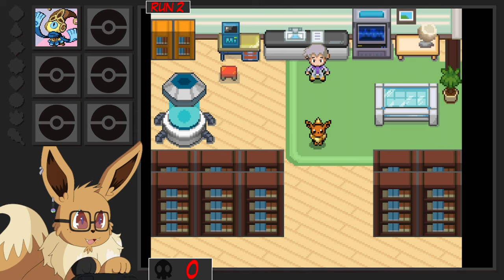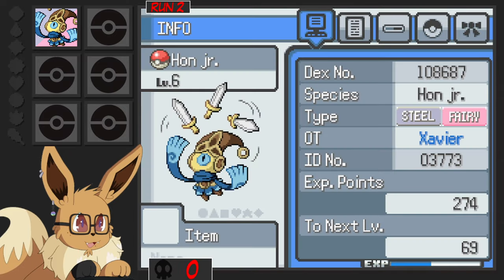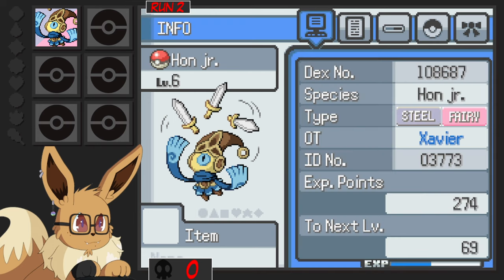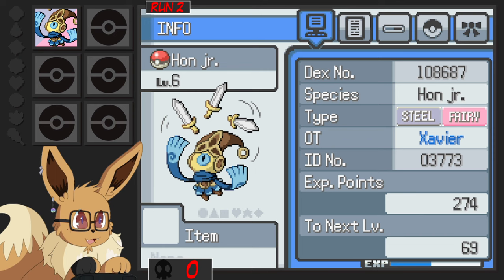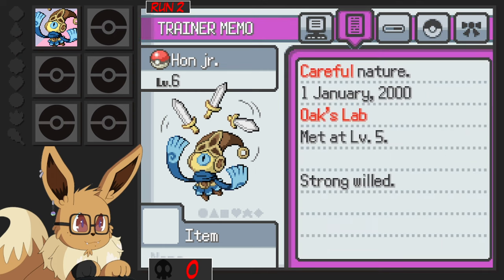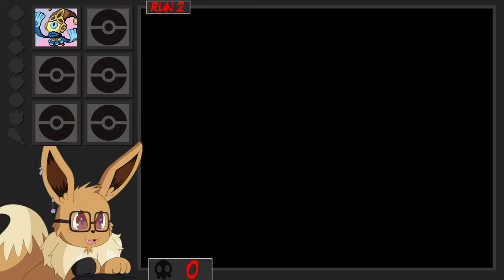Let me get into gaming mode. Now we can actually show you our first starter for the second run, which is Han Jr. — a Honedge and Mr. Mime Jr. combo. It's Steel Fairy, which is actually pretty good, because Steel is going to be resisted by the Rock-types, and if I can get a Steel-type move, I can definitely sweep Brock most likely. We're going to try to keep this alive as much as we can.